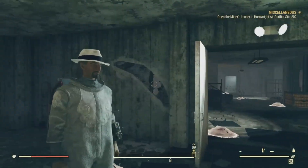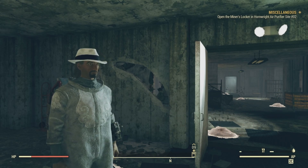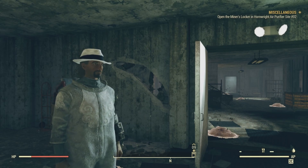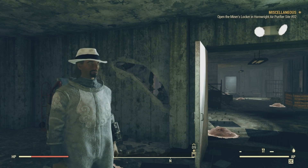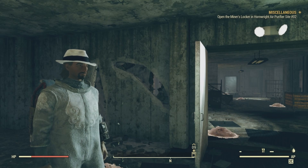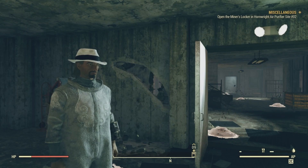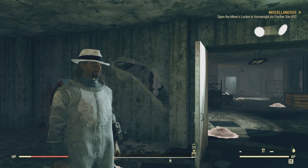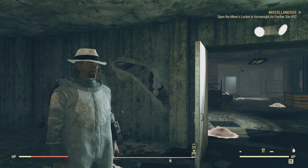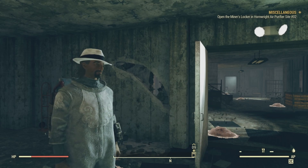That does it for this location — the Vault-Tec Agricultural Research Center. Those are the eight locations you can find a collectible in: the first four were for bobbleheads and the last four for magazines. Unfortunately we didn't get any luck this time, as Fallout 76 is an online game and someone could have already grabbed them. Server hopping — logging out and back in to jump into a different server — might help you find what you're looking for.